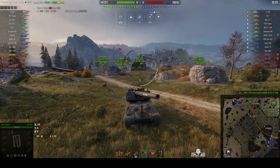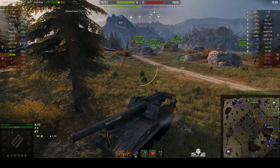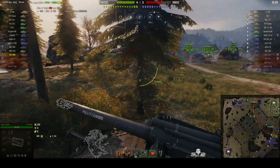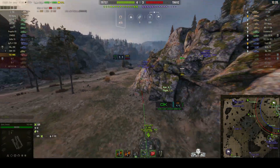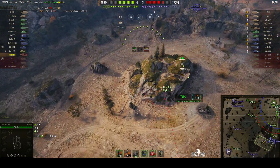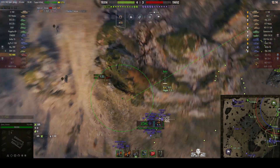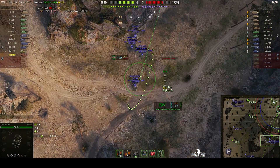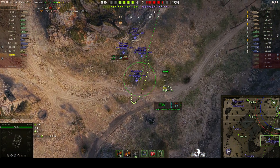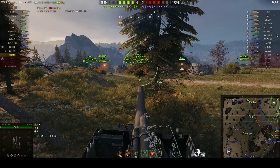He's pulling back and getting further away because those enemies are getting closer. He doesn't want to get wiped out. He just knocked over a tree, and he's knocked over another one — that could give the enemy a clue as to where he was. But it doesn't matter anymore because the enemy arty has actually been wiped out. Our EBR went in there and took him out of the game. The enemy arty was a GW E-100 with a 21 centimeter gun.